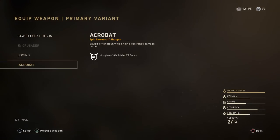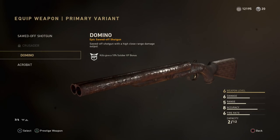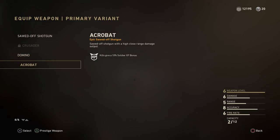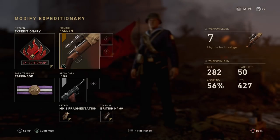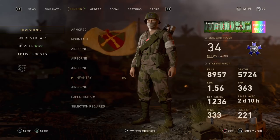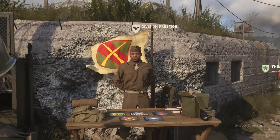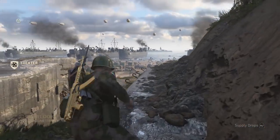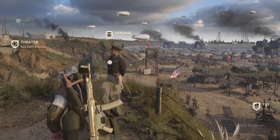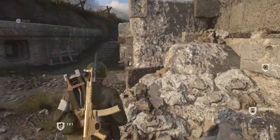The camos look absolutely terrible on all of these epic weapons, which really does suck. Moving on to the armored division, you get the MG42 — specifically the Buzz Saw variant — which is kind of cool I guess, but it doesn't match the heroic weapons I already have. Unless you don't have any heroic or epic weapons, it's definitely worth grinding for max prestige. On the airborne division I got an epic MP40 that gave me 10 extra XP, and I was also grinding for diamond camo.